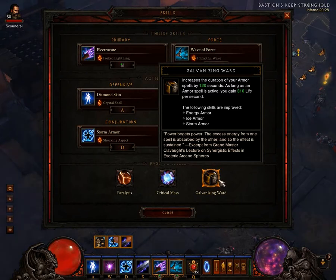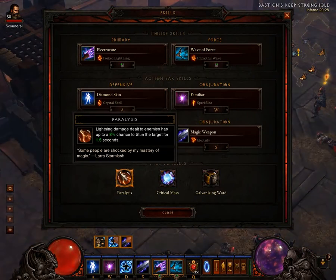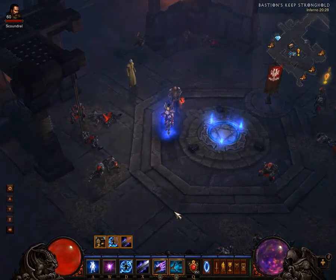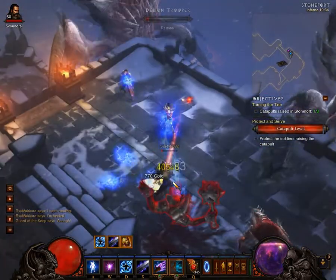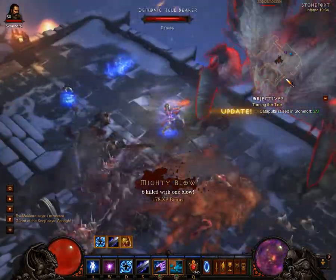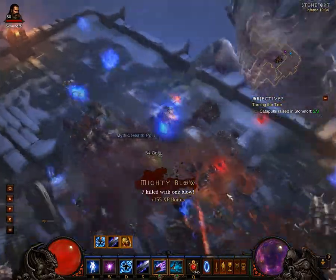The other passives are Critical Mass for survivability, and Galvanizing Ward — or Glass Cannon if you have high resistances, or Evocation if you want quicker cooldowns. And here's something for those who rush through the map thinking only elites can drop legendaries — well, here you go. Enjoy, and see ya.